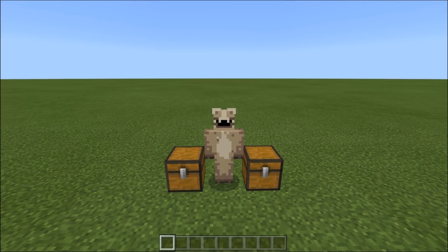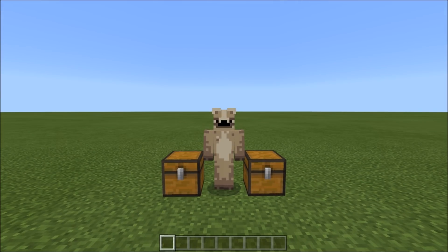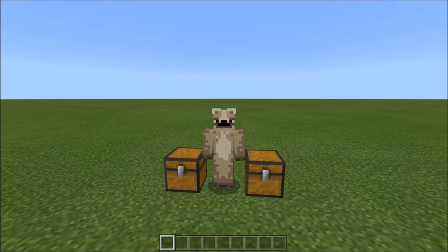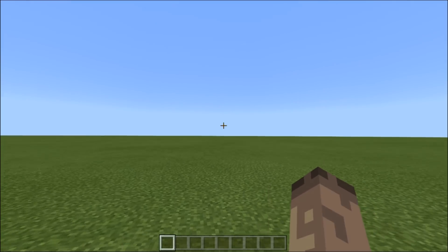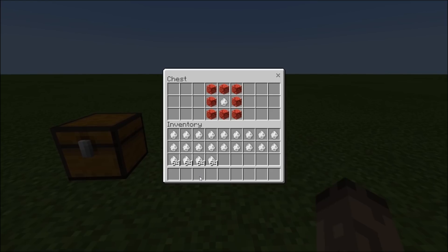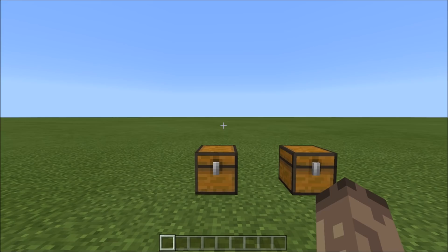Hey guys, it's Daros Props here and welcome to episode 7 of modding the Bedrock Edition. It's been a while but I've decided to do this one because a couple of you have asked in the comments how do you get the iron golem spawn egg on Bedrock Edition. There is not just the iron golem spawn egg - there's an absolute ton of different custom spawn eggs. We've got the iron golem, the ender dragon, the snow golem, and the wither in the chest here, and I've got a load in my hotbar too.